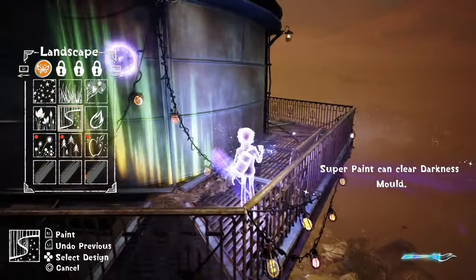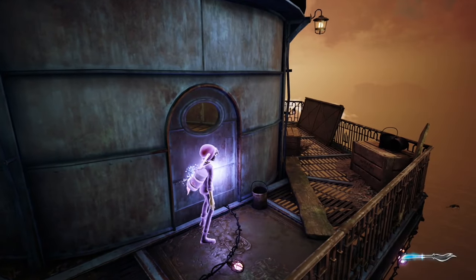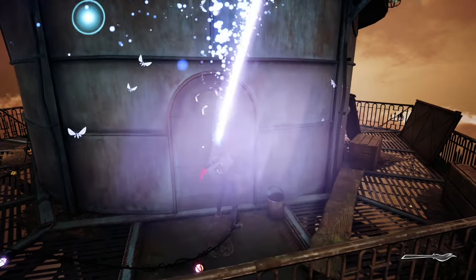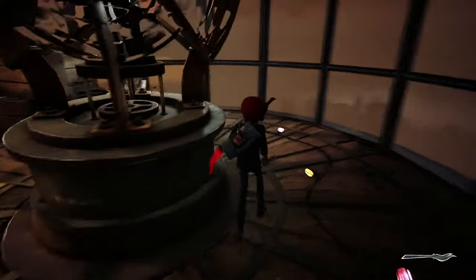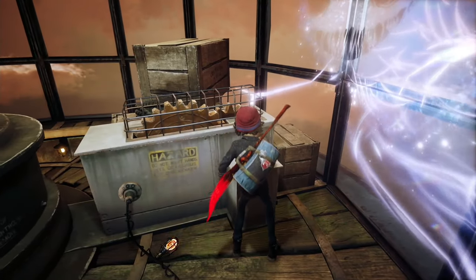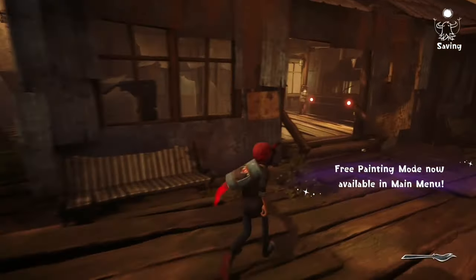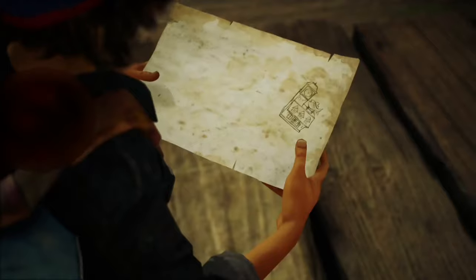There will be certain times when you do have to use a design on a genie to make it happy, but sometimes when you're just moving around looking for collectibles and they come up, you won't need to — sometimes they just stop and complain a little bit. Once you appear, interact with the lantern and let the light shine. Another long cutscene and that's the prologue complete.